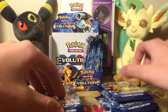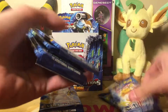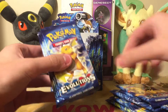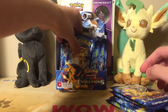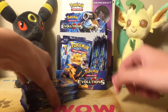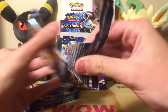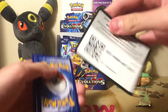Are you counting? Two, three, four, five, six, seven, eight, and nine. I hate Raichu anyways. Get these set off to the side and let's start it off with Charizard Y — as you can tell, I've gotten better at opening packs. Clearly.